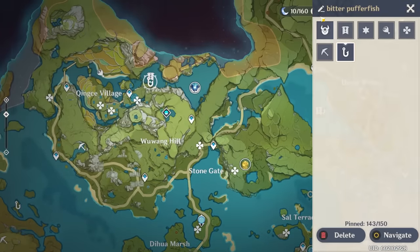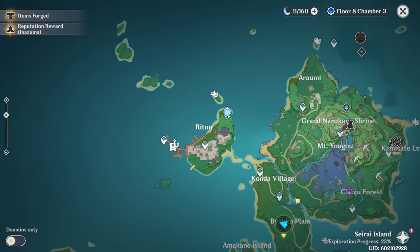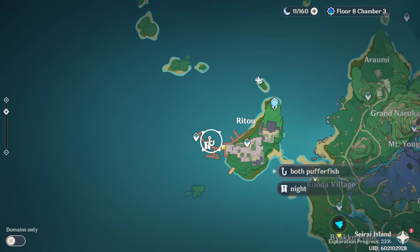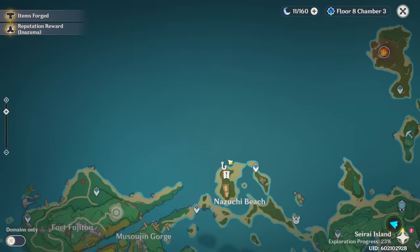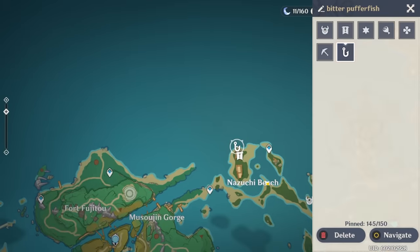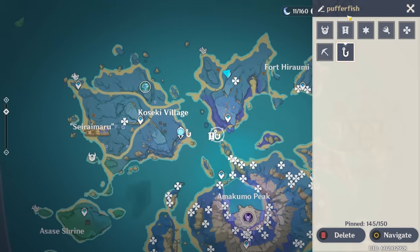The Bitter Pufferfish are in the northern Liyue location, and the regular Pufferfish are in the southern location. Finally, there are three Pufferfish locations in Inazuma: one with both types at this dock, one near this waypoint with only Bitter Pufferfish, and one on the new island with regular Pufferfish.